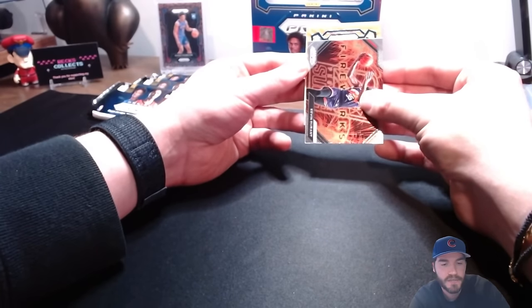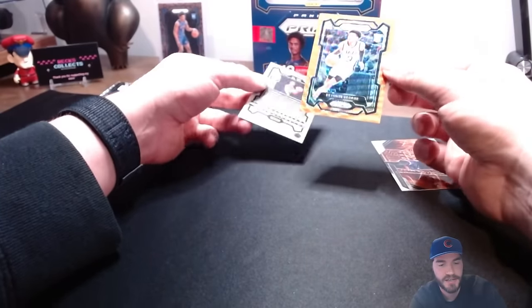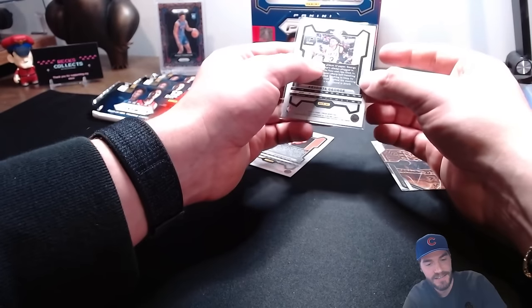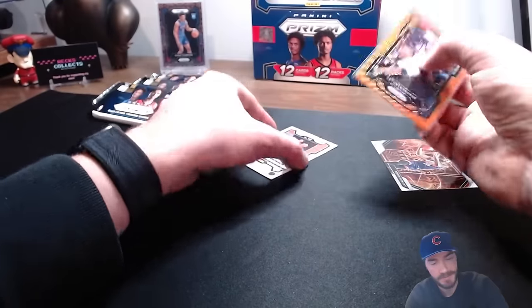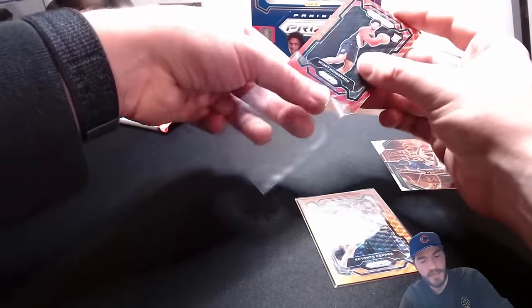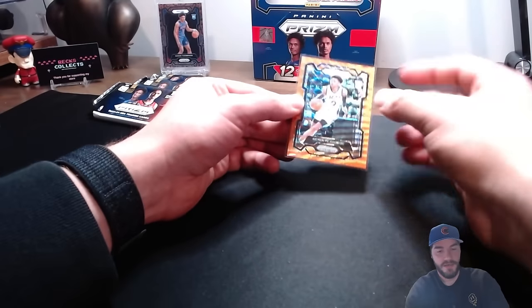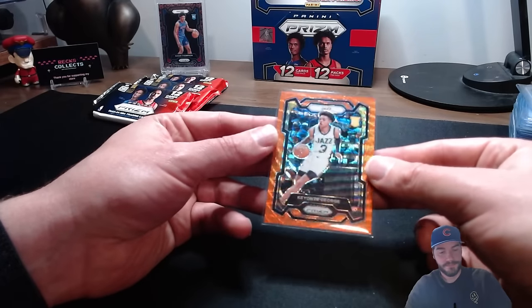Somebody on the Jazz - it's a Keontae! Yes, yes, yes! That is a /60. I'm telling you man - Keontae George is going to be good. That's a non-numbered Scooty. It's KD. Loving that - the /60 Keontae George, that is dope. Three packs left guys - no Prismanias. Pulled some good low-numbered rooks.